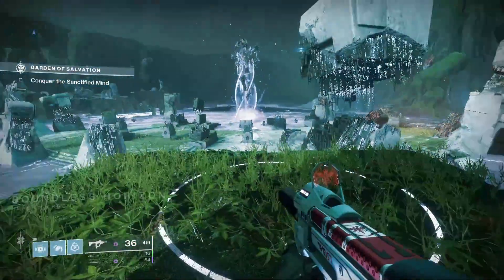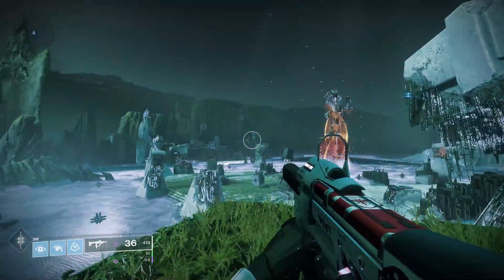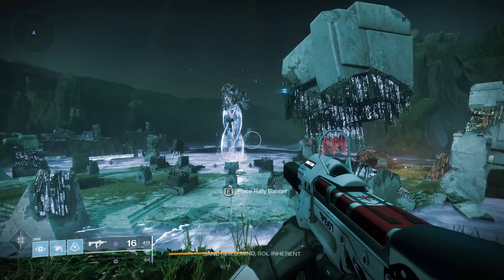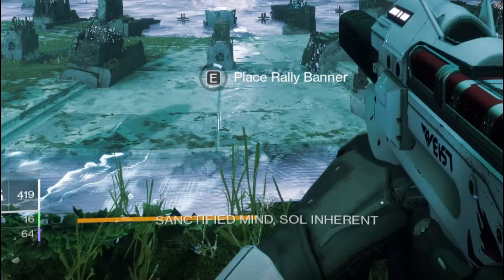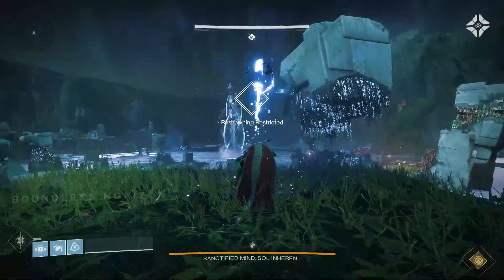The fourth encounter is a bit more tricky. Here you want to stand on the flag spot and start the encounter. When the boss's health bar appears and is just under half full, you want to hit the place banner prompt. Do it too early and the banner will disappear, but do it too late and the prompt won't complete.